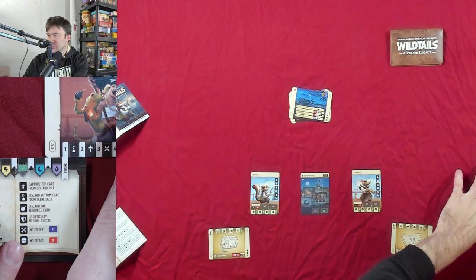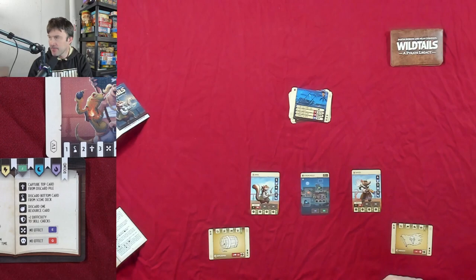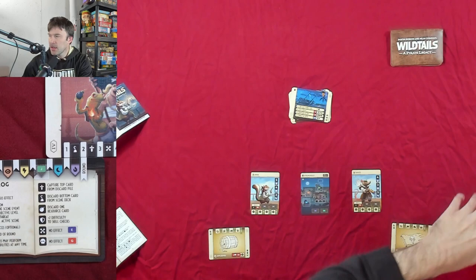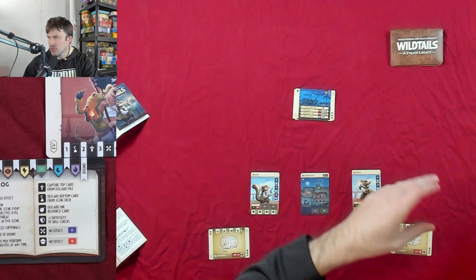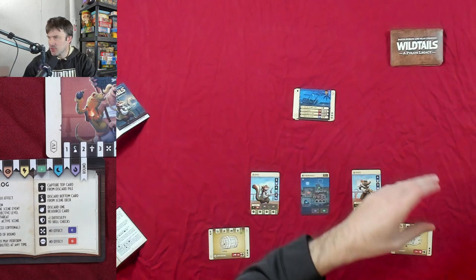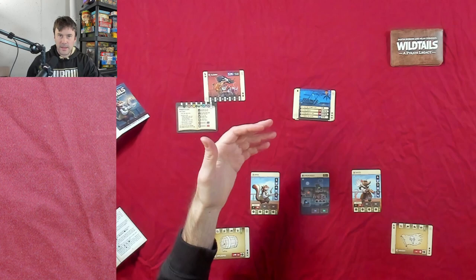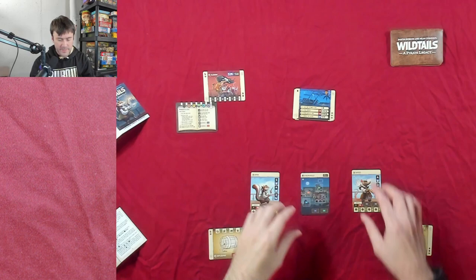These two cards work in combination — the threat card on top and the log card on the bottom. In round one there's no threat, as you can see the purple symbol is off to the side. Starting round two, every time that purple symbol comes up on the scene deck, a crisis event happens — something bad occurs. It's important to balance that out because a lot more bad things will happen as the game progresses through the seven rounds.